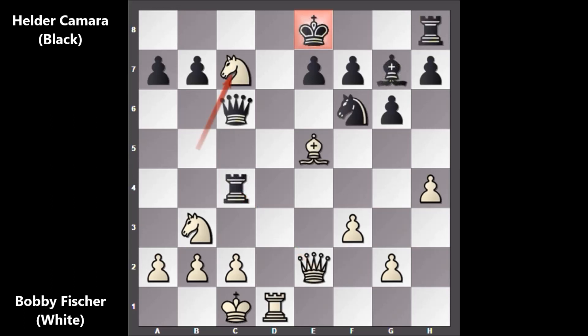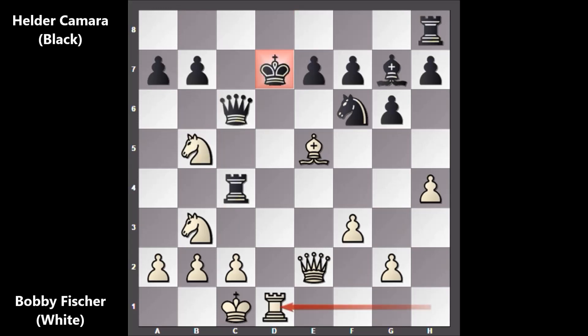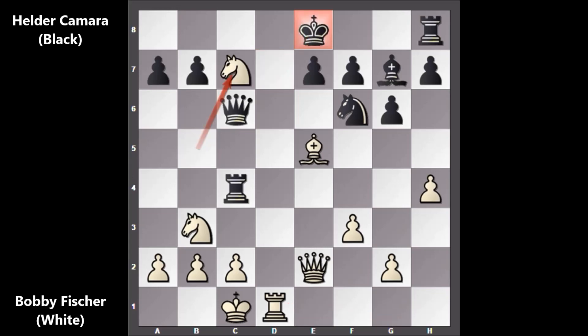Let me show you one more thing: in this position if King to C8, then Knight takes on A7 forking the King and the Queen. So this is why we have King to E8 and then Knight to C7, losing the Queen because of the obvious reason.